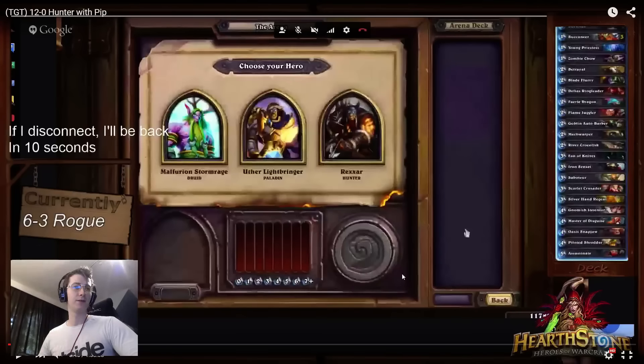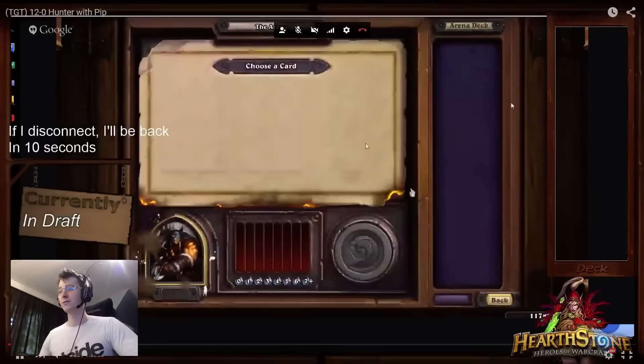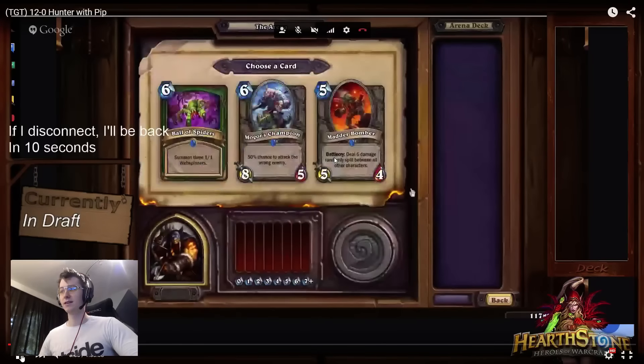We're going to dive right in with the draft. This was on stream — it was a coaching run with Epiphany. Epiphany is a great arena player himself, and he was interested in getting better at Hunter.